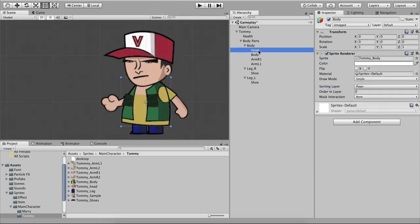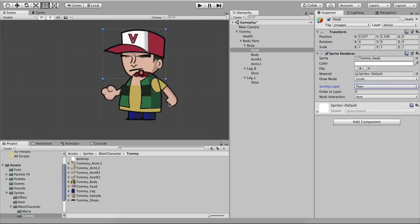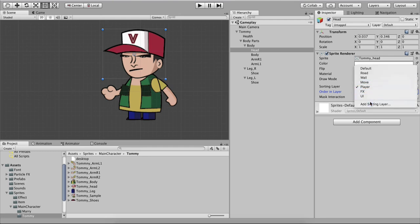If we set any game object on the UI layer, it will be rendered on top of all other layers. If I put the head back on Player, it's rendered behind the body again. We can fix this without changing the sorting layer by using Order in Layer, which determines the render order within the same sorting layer. For example, if the head is on Order in Layer 19 and the body is on 0, the head will render on top.